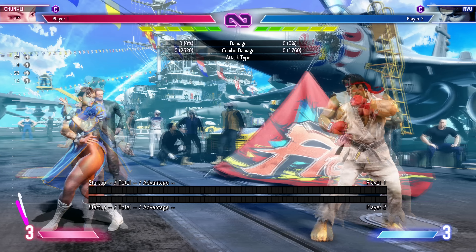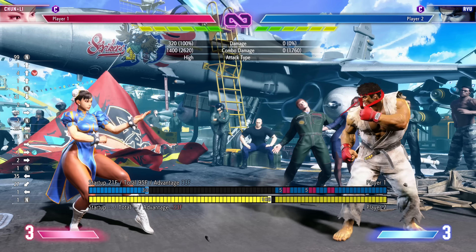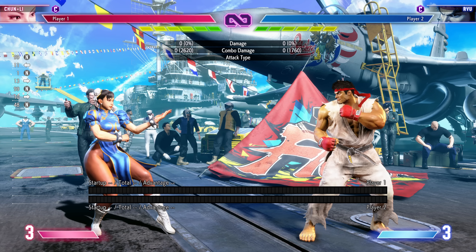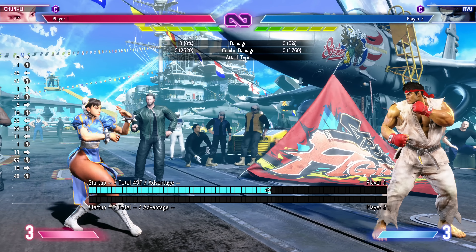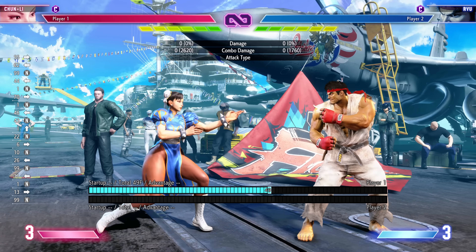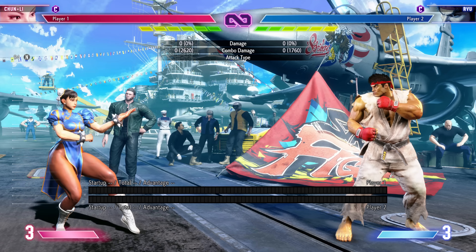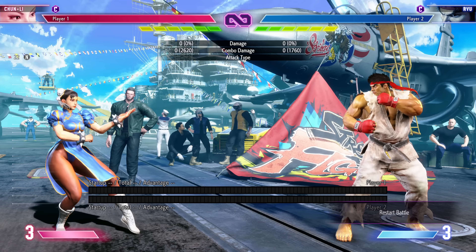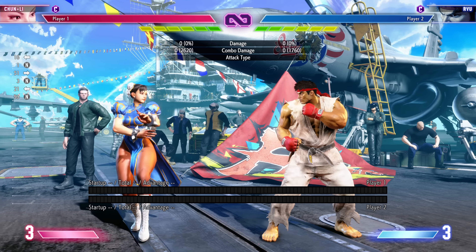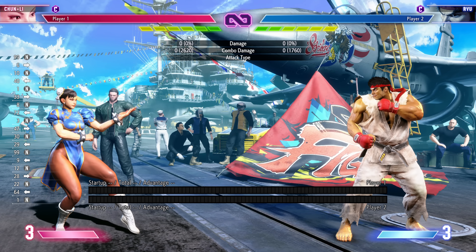Now let's talk cons. Con number one — being a charge character — is nebulous; to me it's not a con, but for some people it is. The one that should actually scare you: when it comes to raw inputs, button presses, difficulty, and complexity, Chun-Li is about the hardest character in the game. The only character in the same range is Dalsam. If you are playing Chun-Li, you will need faster hands and better critical thinking. Everything you do will be harder than picking Ryu, Ken, or Akuma. You're going to have to earn it. But for some people, that is a positive — if you are competent with Chun-Li, you definitely earned it. She is not autopilot.